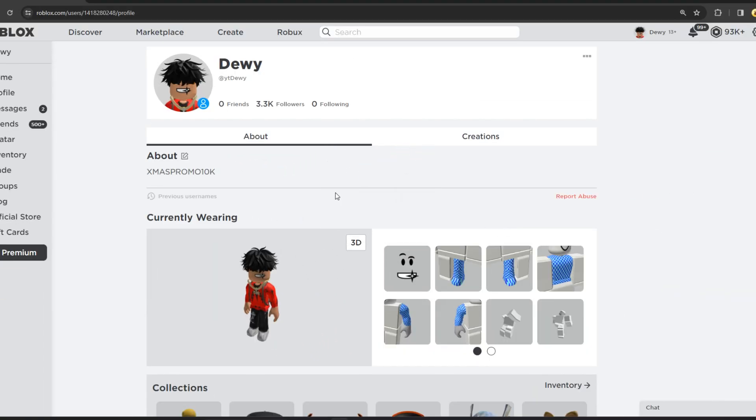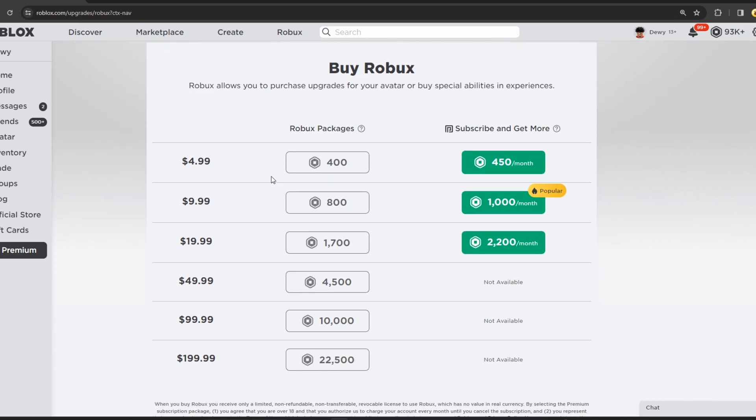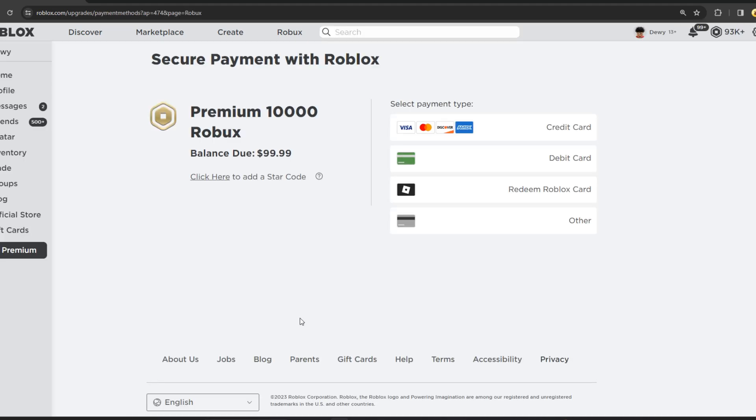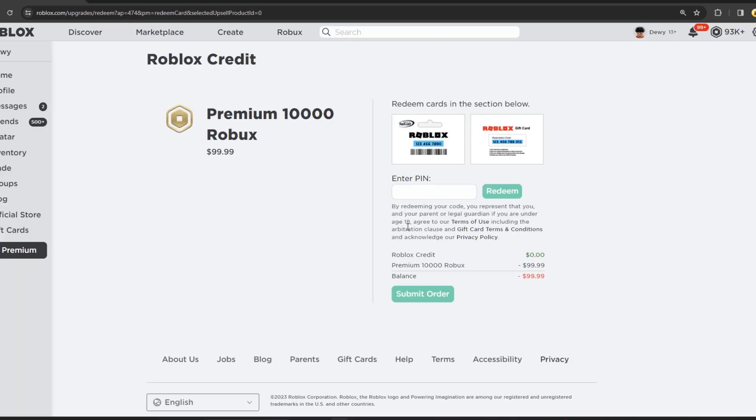Now once you guys have done this, go to the Robux tab over here and click on Robux. Once you go down you'll see there's a bunch of sections — 400, 800, 1700 — it does not matter. You guys want to click on the 10,000 Robux one. This is a glitch I'm going to be showing you guys. All you want to do now is click on 'Redeem Roblox Card' because this is the official Roblox site to do this glitch.